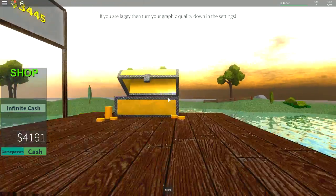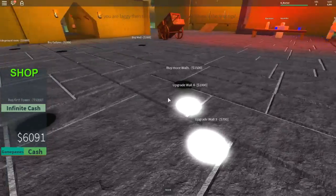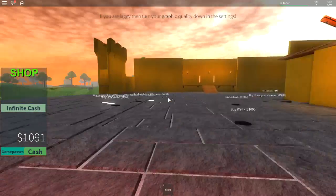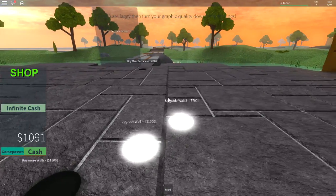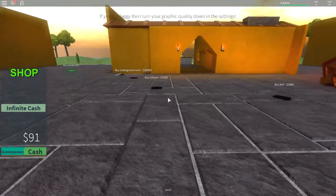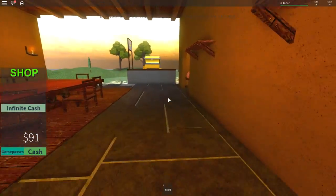We have 4,191 gold already in our big gold coin purse, and we now have 7,700 total. We can buy the upgraded walls — then buy our first tower. Upgrade wall four done. We need several thousand more, but you're getting money quite quickly so you're not actually waiting around too long. I'm going to try and get another 10 or 15,000 so we can buy all of this lot, and also maybe another 5k to get the main entrance. Back when I've got that.